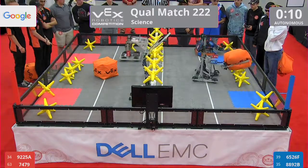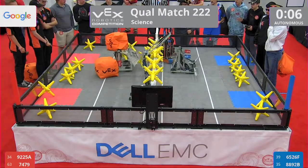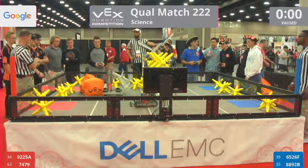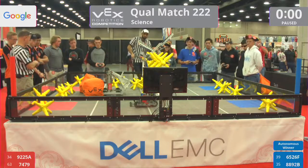All four robots moving here at the start of the auto period. Blue Alliance robots sending some stars and a cube over. Red trying to do a little work, but it looks like nothing went over. Blue takes autonomous, and let's go to driver control in three, two, one, go.